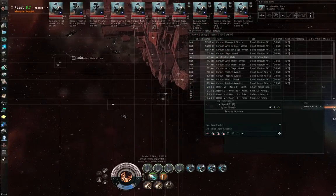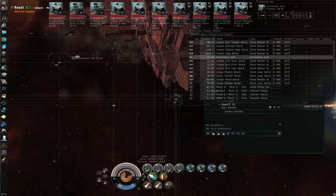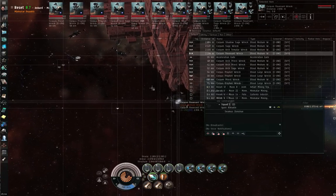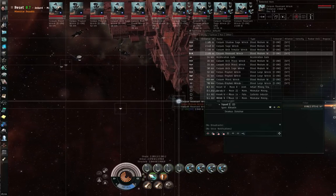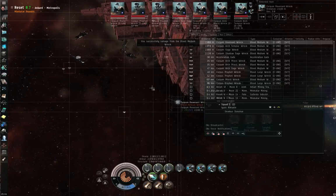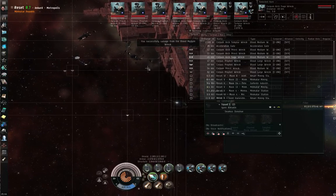When Crowd Control Productions introduced the Noctis about a year ago, it was wonderful — every single one of these wrecks is in range. Your first salvaging ship will likely be a destroyer, but eventually, once you have the skills and the ISK for it, you'll probably move up to a Noctis, which makes salvaging missions a lot faster.